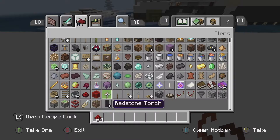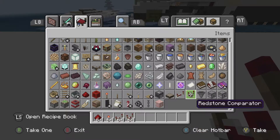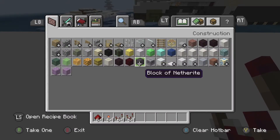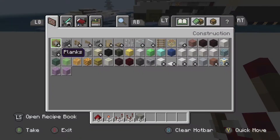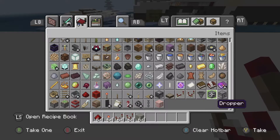You're going to need redstone, a redstone torch, redstone repeaters, and comparators. And then you are going to need blocks — I'm going to use gray concrete. You also need hoppers, obviously. It is literally in the name of what you're going to need.